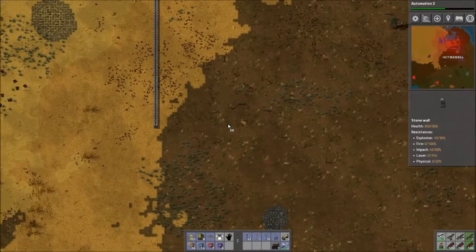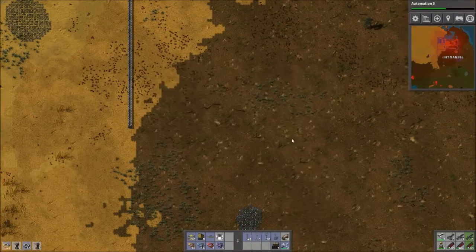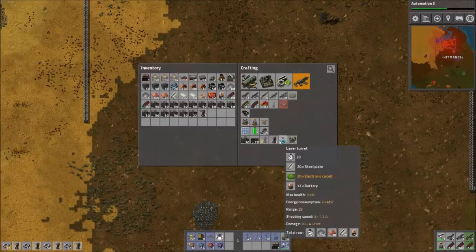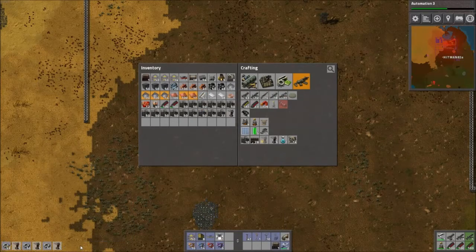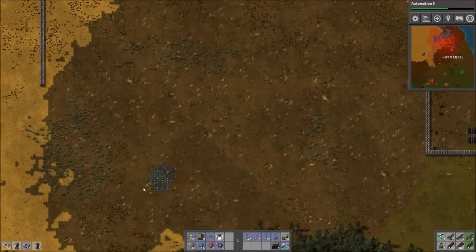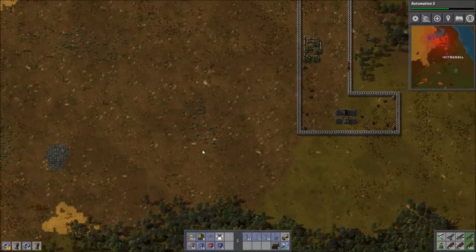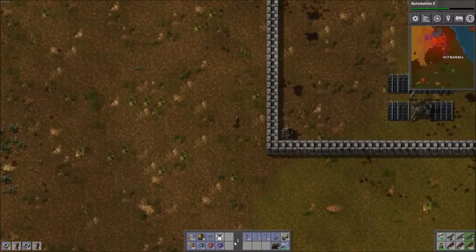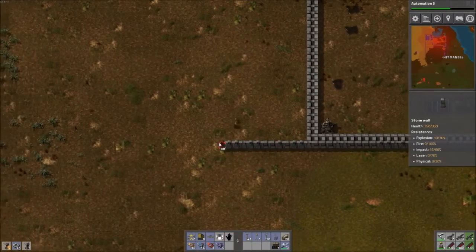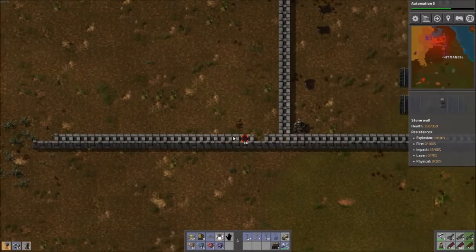I think I only have seven turrets — let me build more. I'll build a whole bunch more. I'll put a few around. We're going to start switching over to lasers, which means more solar and more accumulators. Speaking of solar, I noticed I went and made a setup for accumulators and solar panels, and then totally forgot and did it again in a different spot. Let's pull a double wall here as it goes.